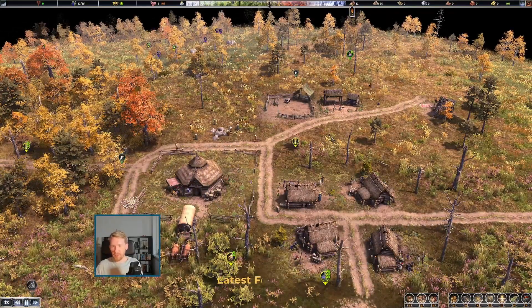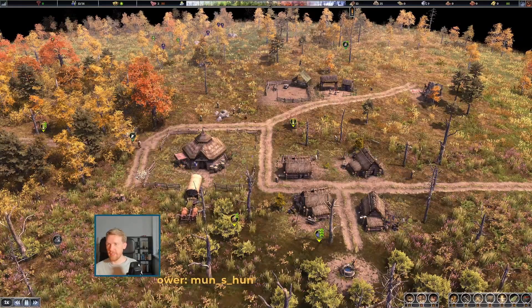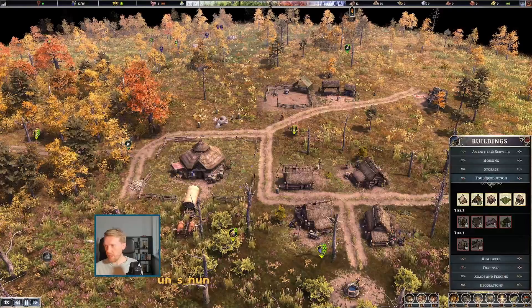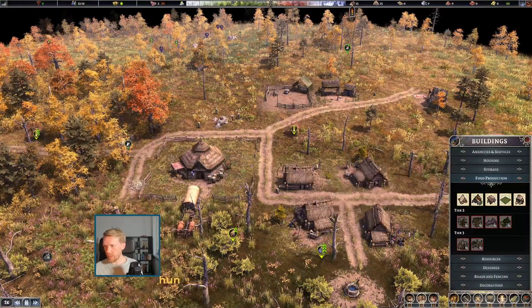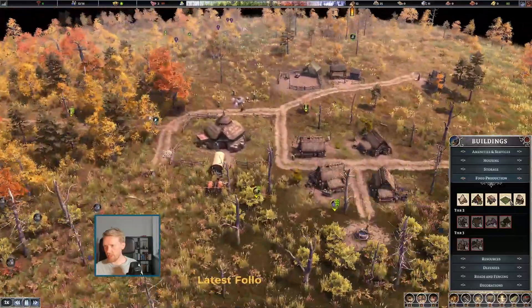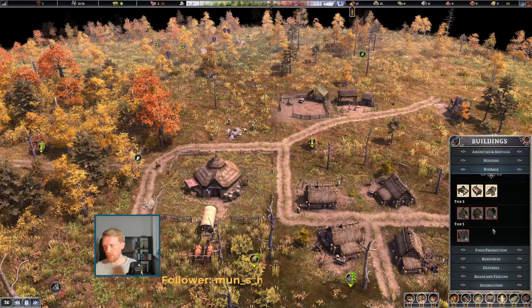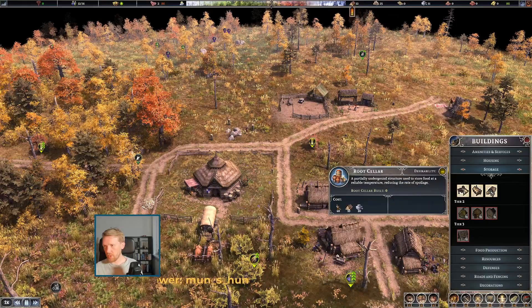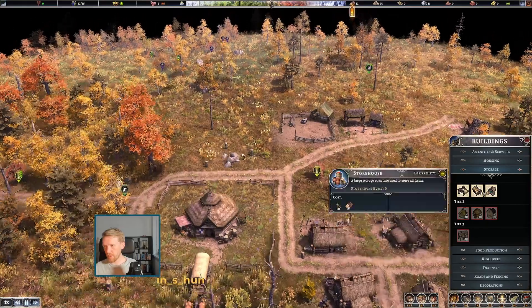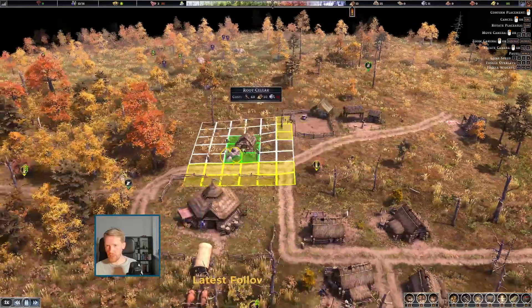So if I've given them a command, how do I get out of that? They're saying they're waiting for more commands. What else do we have? Just a shack? A fishing shack doesn't really make much sense. The smokehouse — yeah, that would be useful. And storage too, we should probably go for a root cellar as well.